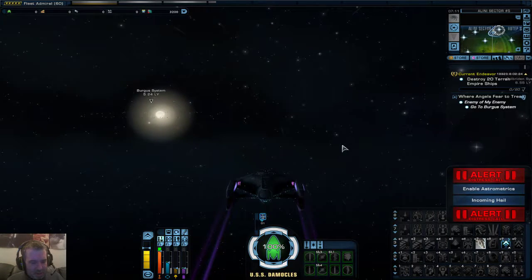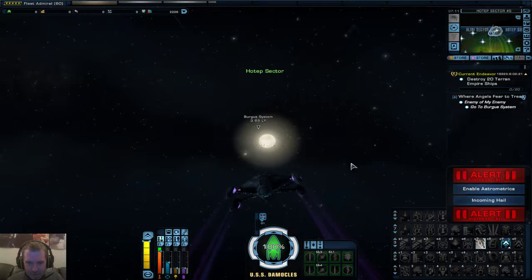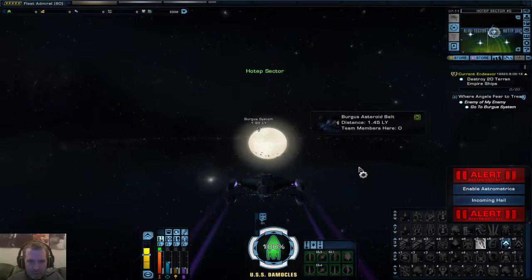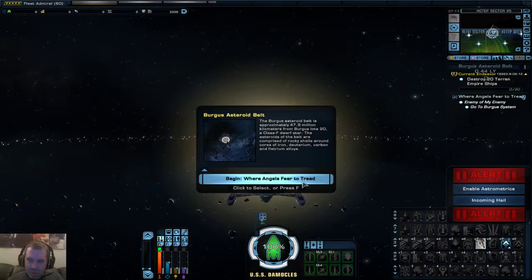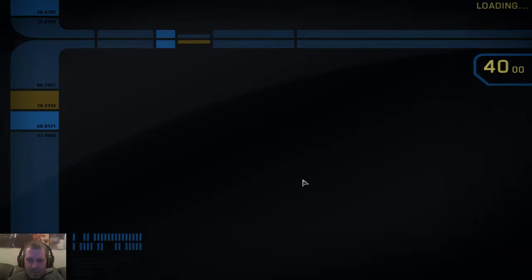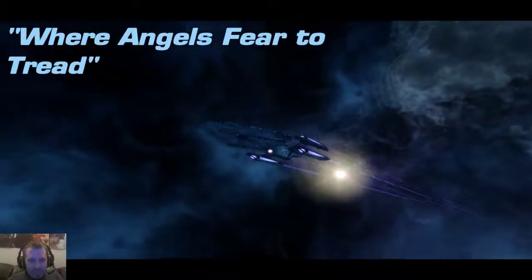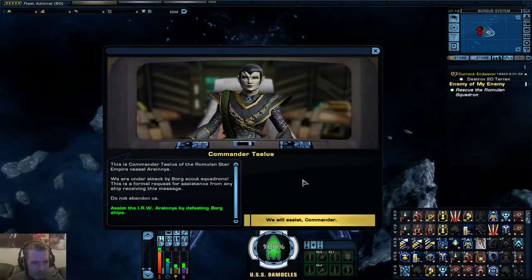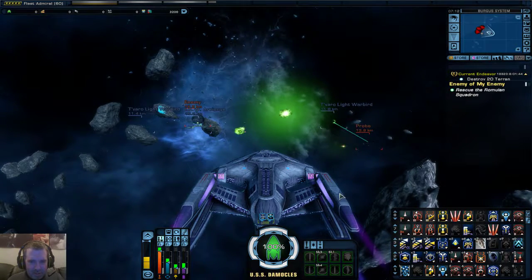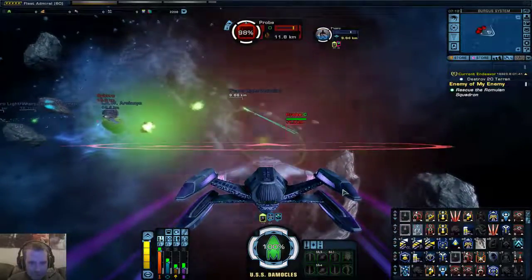We're close to the system. Let's just take her in, slow down a little bit. This episode is called 'Where Angels Fear to Tread.' We will assist the commander. Nice, he's got this pro festival set up.